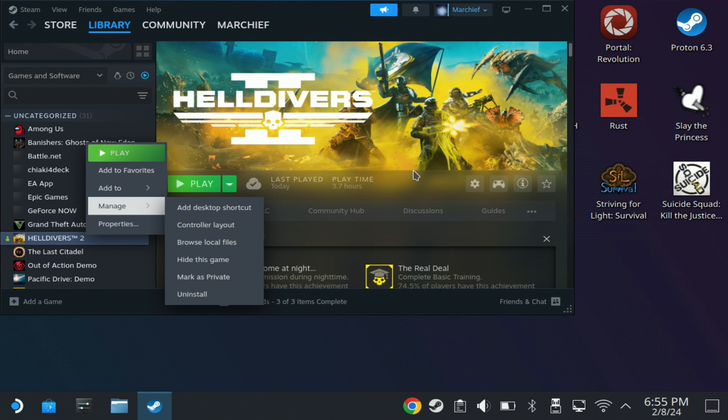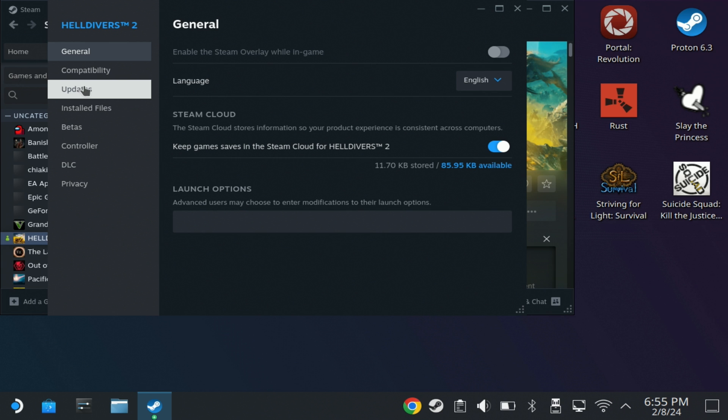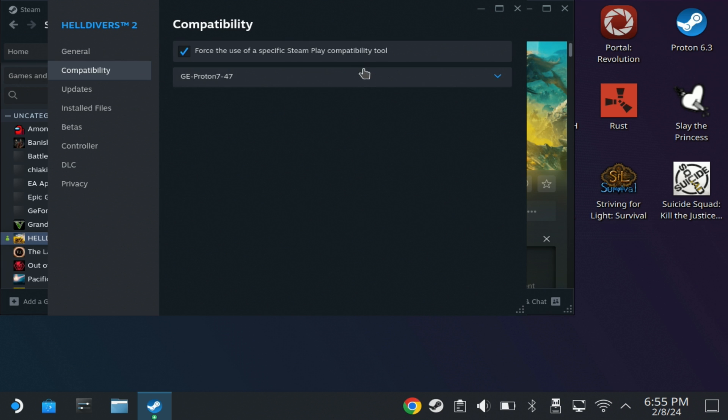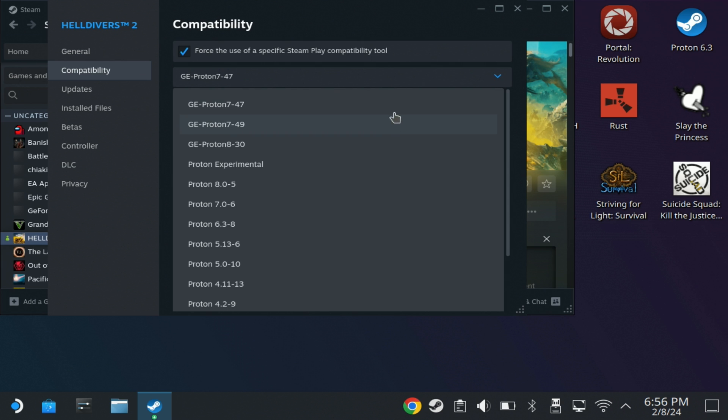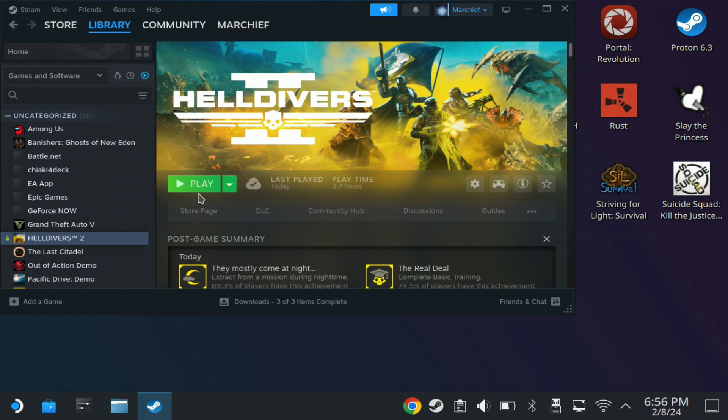To run this in game mode, you will need to download a specific Proton version, and that will be GEProton747. We've seen people tweet online and message us about 749, but that didn't work for us, whereas 747 is working just fine. If you need to know how to get that, check out the custom GEProton versions guide in the description below.